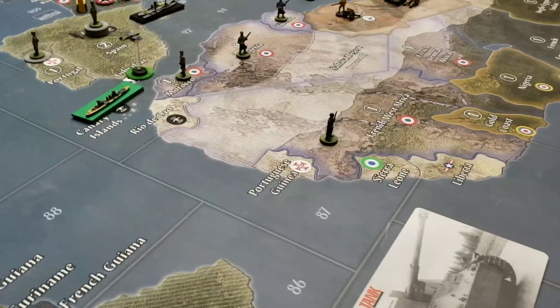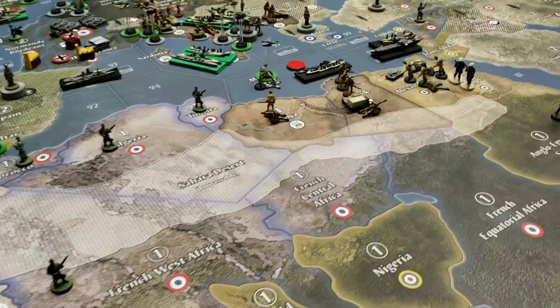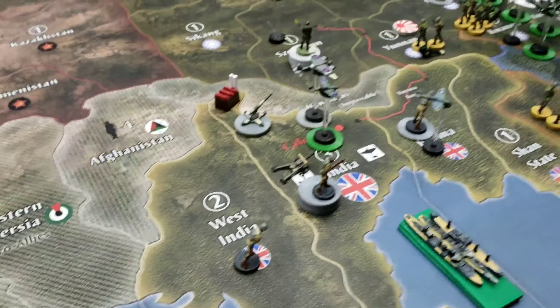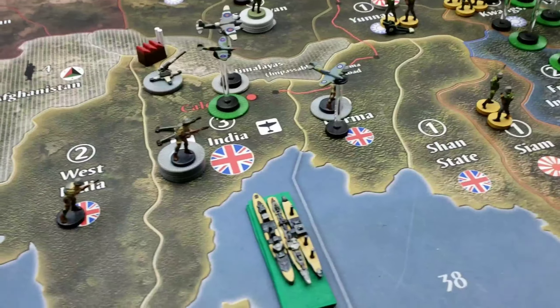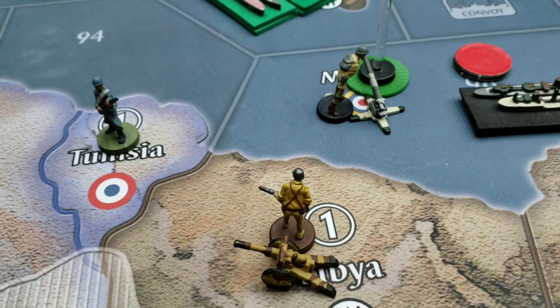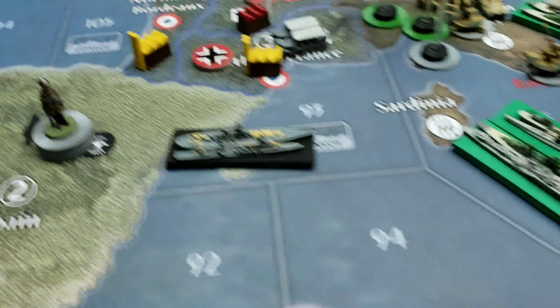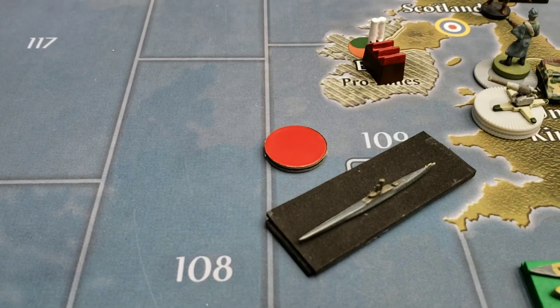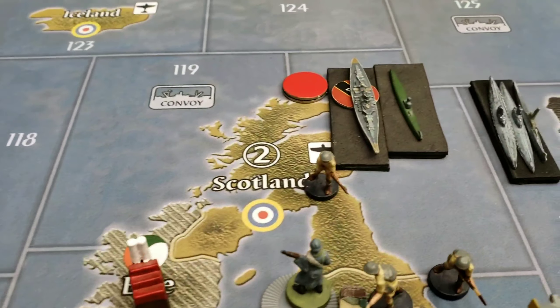The UK will not be making any combat moves in the UK Pacific — no attacks in this region. On the European side, Sire made three combat movements in C-Zone 96, C-Zone 109, and C-Zone 111.